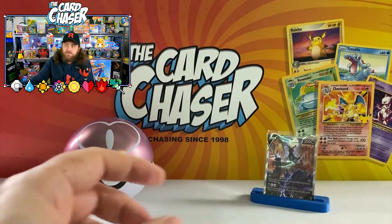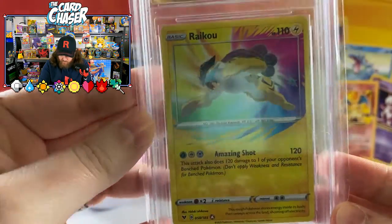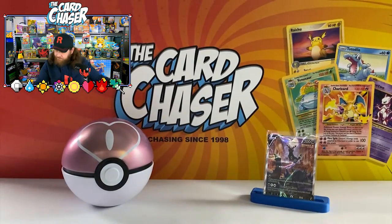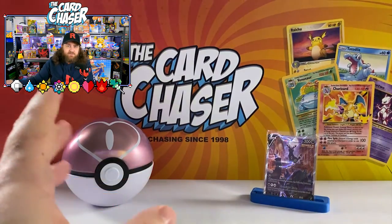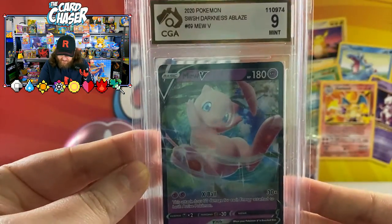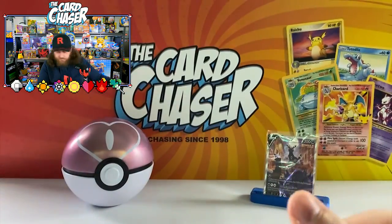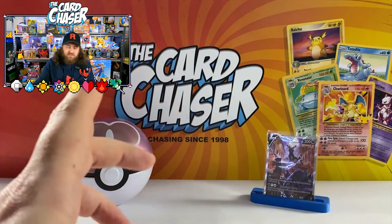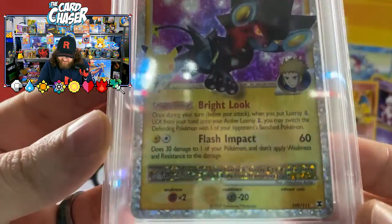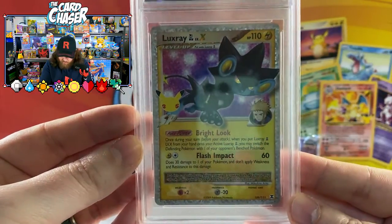Here we've got the secret rares — 9.5 Raikou, love that rainbow swell finish. Absolutely beautiful from CGA, which is one of the common grading companies here in Australia. PSA is a bit too hard in Australia — it takes a while. There's me right there — show us the taint, beautiful nine, absolutely beautiful card. I just love Mew, had to get it. And here we go, another one from Celebrations — I love this card. Luxray Level X, a 9 from TCG — look at that beautiful sparkle, absolutely beautiful card right there.